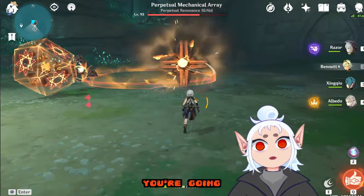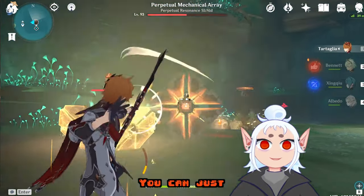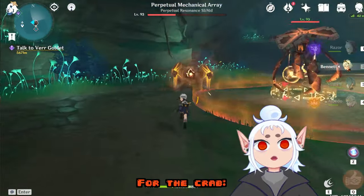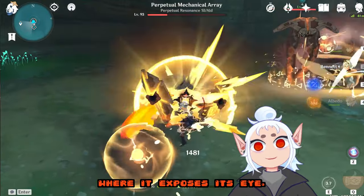For the jellyfish you're going to want to look out for the sideways cannon attack — you can just go ahead and hit it because it has its eye exposed. For the crab you're going to want to hit it while it does the charged attack where it exposes its eye.